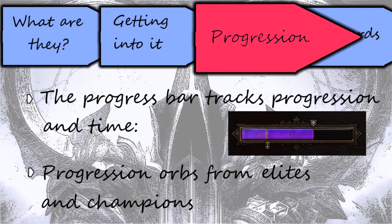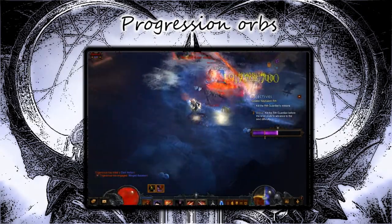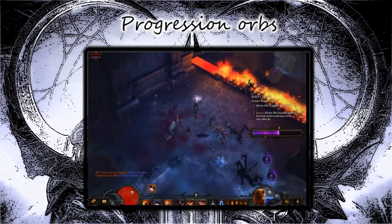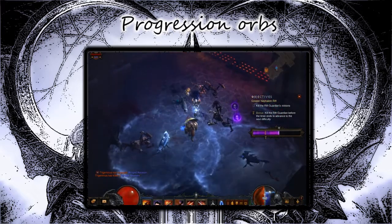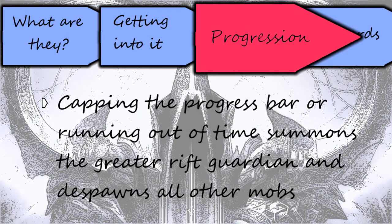The progress bar is used to track progression and time and compare them. Monsters with more health will matter more, and you get progression orbs from elites and champions that you can collect to advance your progression bar. If the time is up, the Guardian will appear and all other monsters will despawn.